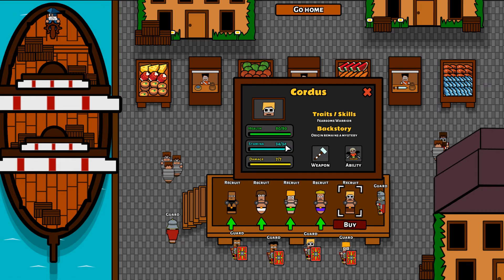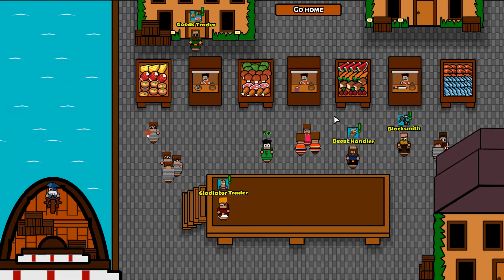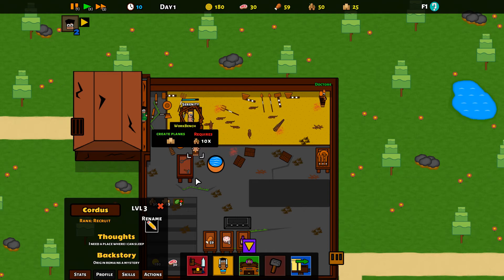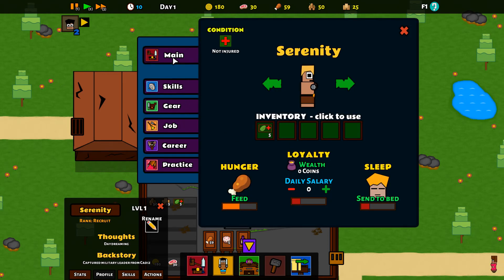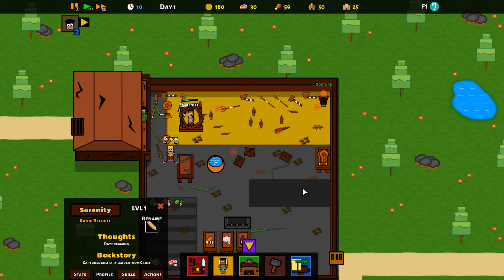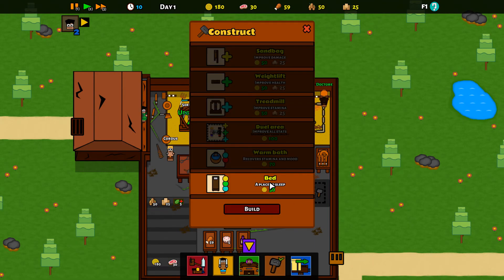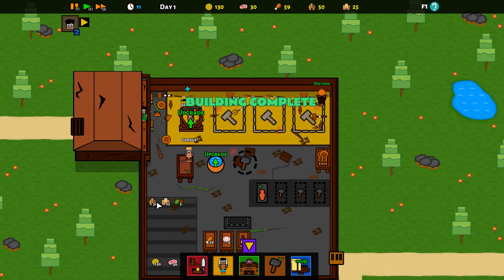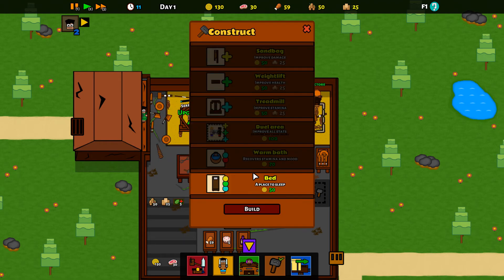We've got Cordis — health 80, stamina — fearsome warrior, he sounds pretty good. 80 health, got to go with that. Cordis is now in, so let's go home. We've now got Cordis — let's give you a job, let's make you a janitor as well for now. We need to build a couple of beds. What Cordis is going to be doing as janitor is changing wood logs into wood planks, which we need.